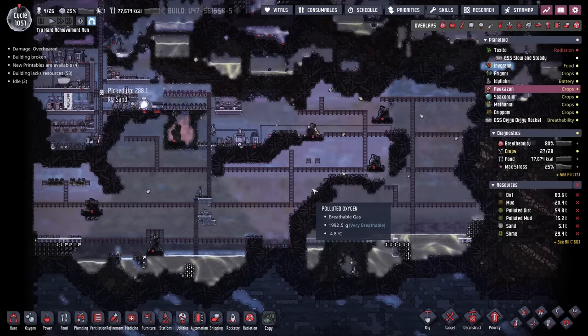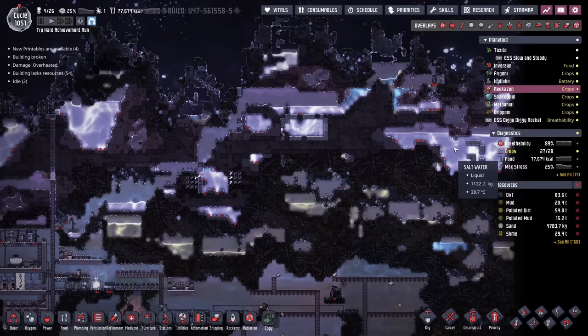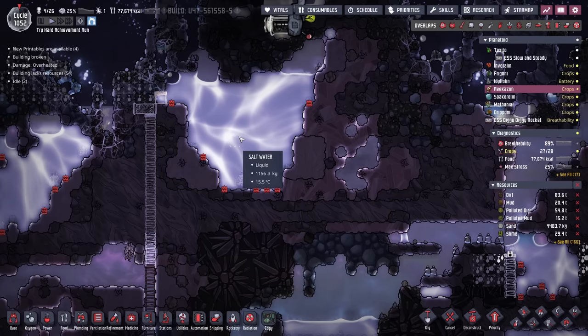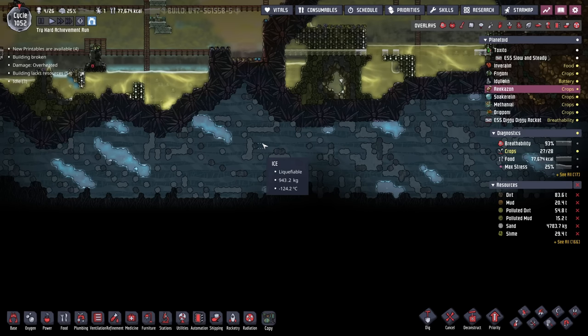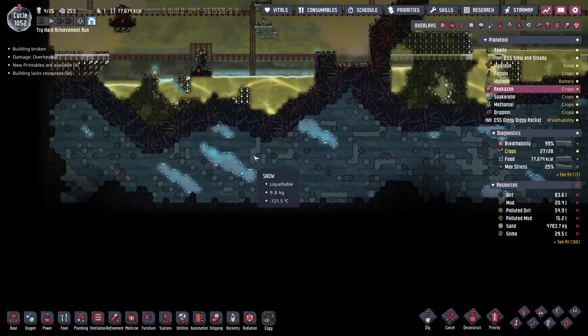And this isn't even considering the massive amount of future problems that this colony is going to have. It has a lot of water right now — all these pockets in and around the map, including all that salt water up here. The sooner we start desalinating that salt water, the sooner we'll get a steady supply of salt. But the colony's also built on a frozen core, and I don't think we'd ever be able to use all this water. So while it may not be infinitely sustainable, it's just gonna have to do.